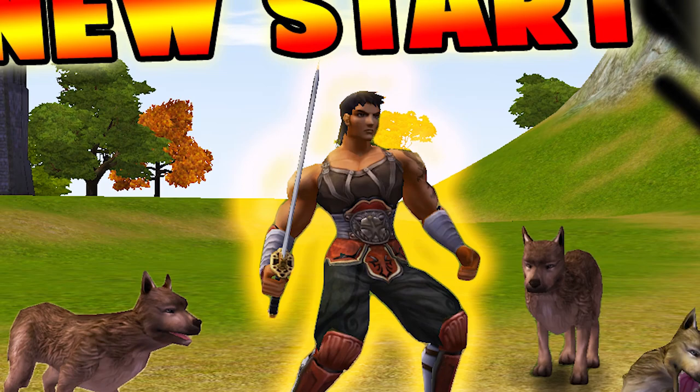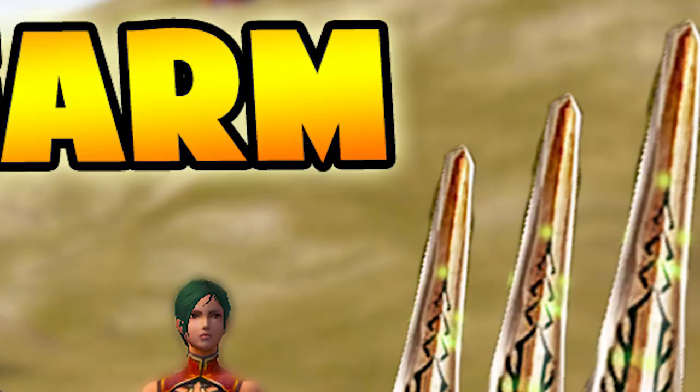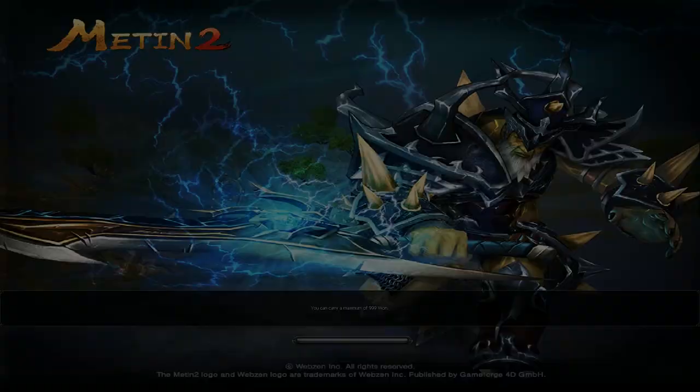Just to make sure you guys follow along: every time I use this red color with the number on the right side, it's for my new character and my new start series. Whenever I have the orange one with the numbers on the left side, it's my casual normal tips and tricks videos.